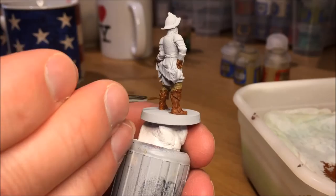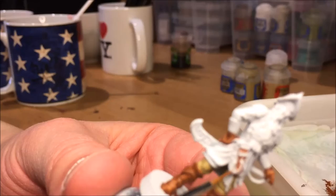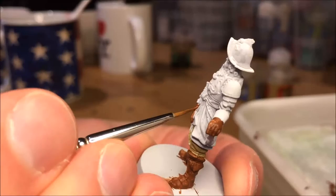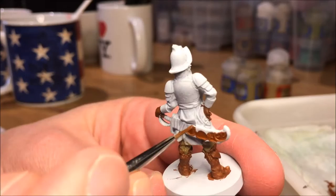I was considering using a second shade of brown for the top part of the folded down part of the boot, but decided to emphasize that through the highlights later on instead. I decided to use Mournfang Brown for the scabbard as well, for the daggers and the sword. It is a little bit hard to see, but there are two daggers in his belt. I'll paint the details later on with Runefang Steel, so you don't have to be too careful when you add the brown here.